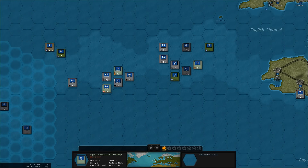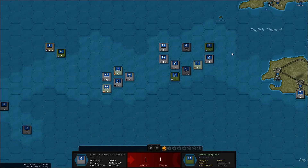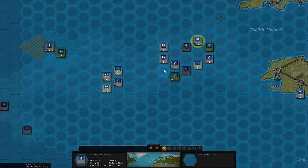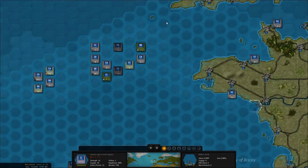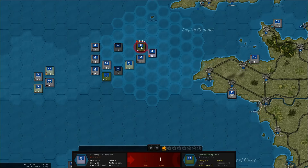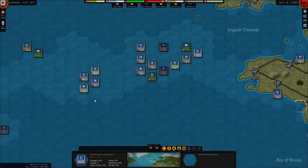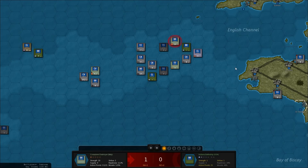That leaves just this one cruiser and several destroyers. I don't have my hopes up for those. Let's try with this one first — can it do any damage at all? No. What about the CL? No. That leaves the Spanish light cruiser. I just need one damage to that one. Got to take some shots with the destroyers — maybe with a lucky shot we can take it out. No.